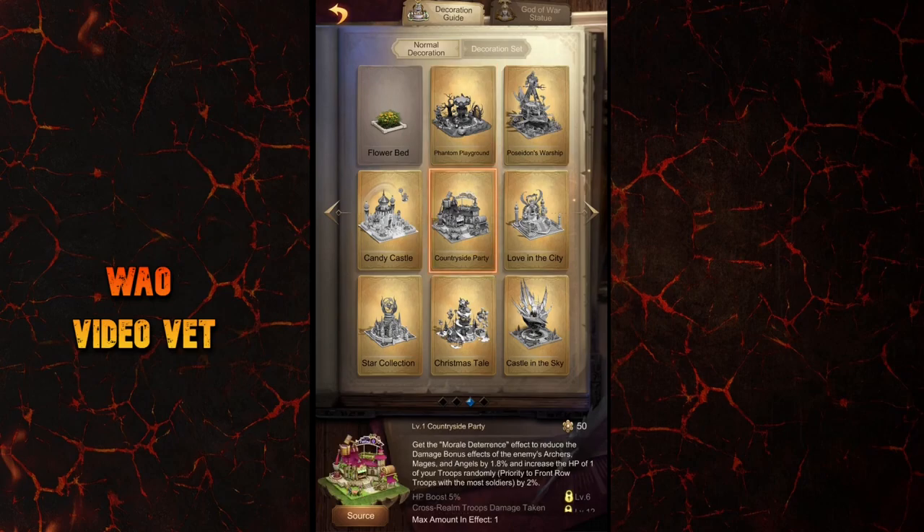The second one is the Countryside Party Decoration, and its skill is called Moral Deterrence. It reduces damage bonus effects of enemy backline and angels by 1.8%. So let's say your enemy has mage damage increase against infantry by 7.8% — this orange decoration skill at level one will reduce that bonus to 6%. In addition to that, the skill increases the hit points of one of your front row troops with the most soldiers by 2%.